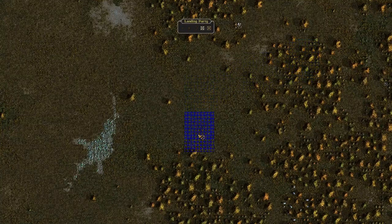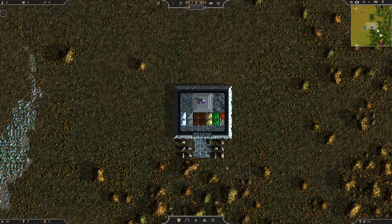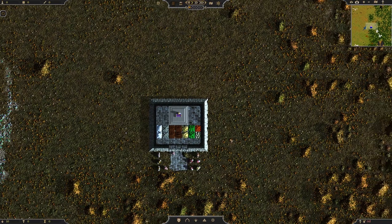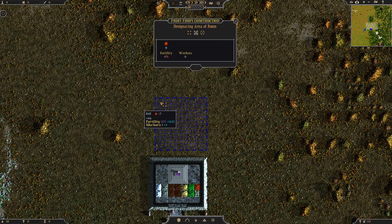I'm going to choose to build here-ish. We have built our throne room automatically, we have a bunch of resources, and some workers to carry out our orders. Just like in Rimworld, we do actually need to set up things like farms and everything, just so we can survive the winter. It is the first of spring, so we've got plenty of time. Let's start by building fruit farms.